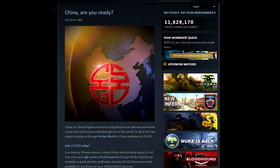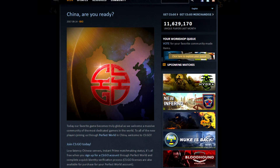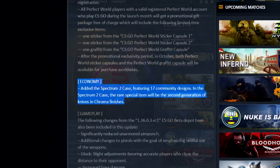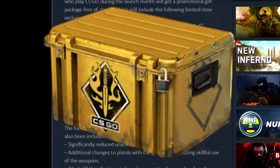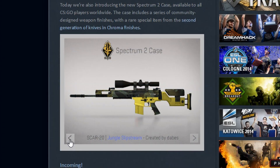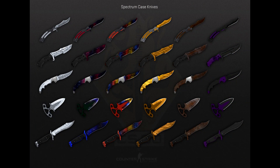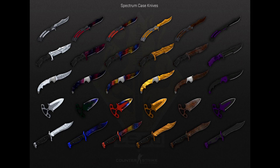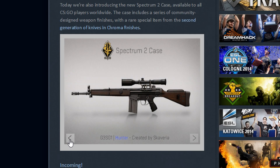Hey guys, salut mes amis och hallå gubbar, Maxime here. With the new update that just arrived, Counter-Strike Perfect World was released in China, but what I'm going to talk about in this video is the new Spectrum 2 case, and I'll make sure to show you some of the skins in game. It features 17 new skins and the rare special items are 2nd generation knives and chroma finishes. This means that sadly there's no new knives or gloves. For this video I'm just gonna show you my 6 favorites.